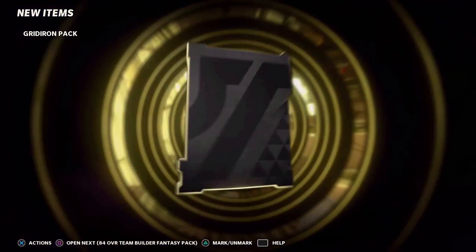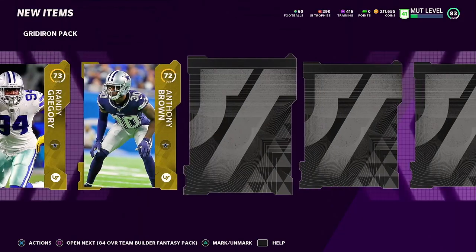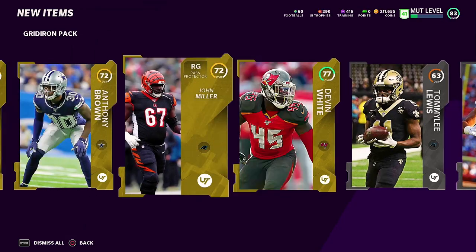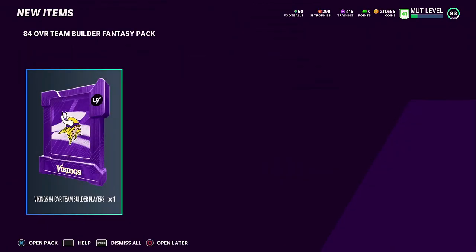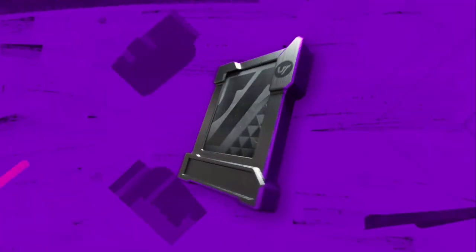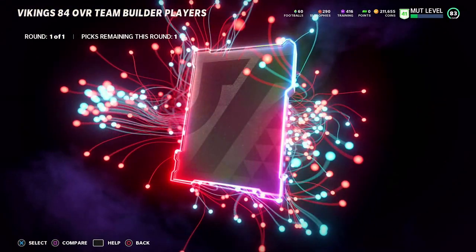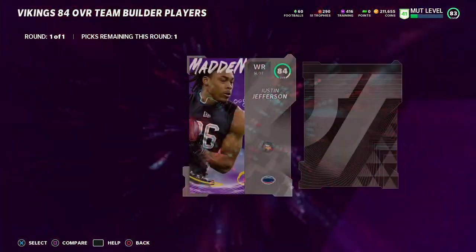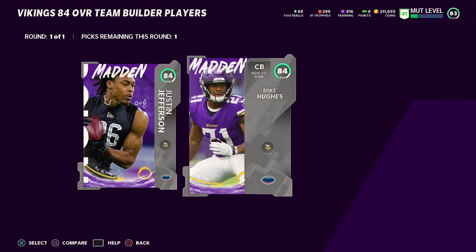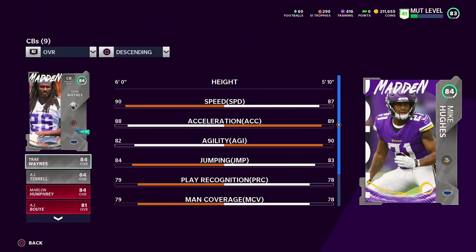Let's see if something special comes out of this — got a gold, Randy Gregory, give me an elite — nothing, damn. So I looked at all the Team Builders on MUT Head and made a decision: we're going to pick up Justin Jefferson. We need to update our wide receivers; at the moment we only have Larry Fitzgerald and no speedy guys. Cool animation on Justin Jefferson.